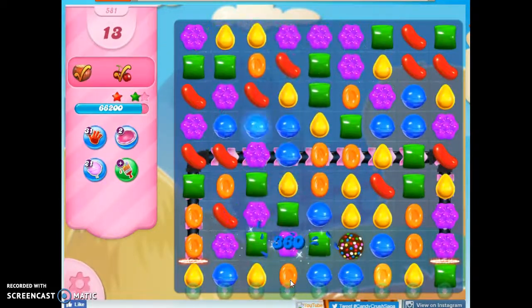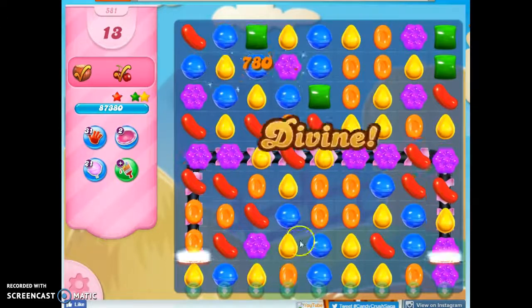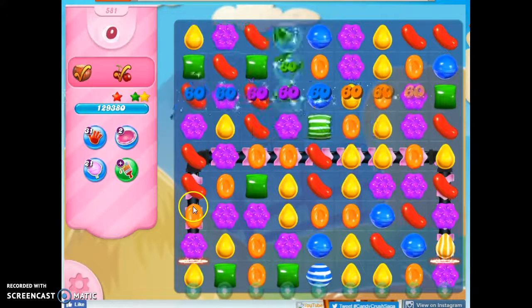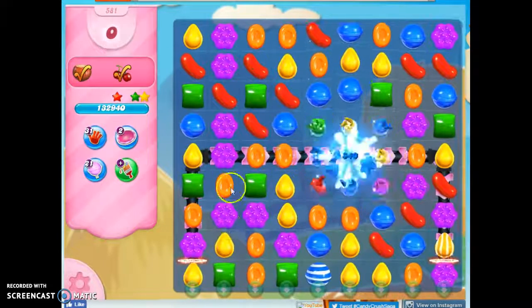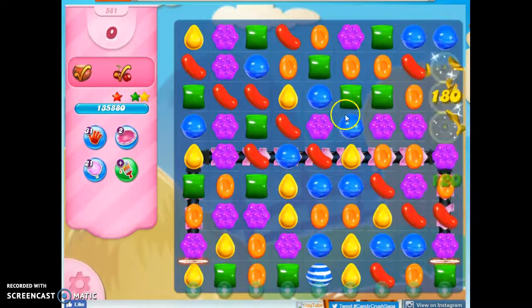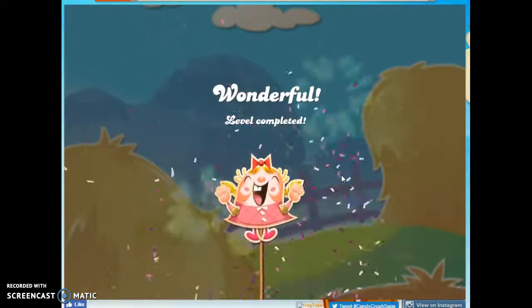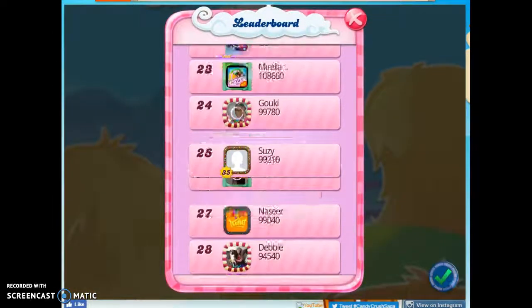I think this is a relatively easy level. The reason I lost the first time is I was too concerned about when the ingredients were going to come in, so I wasn't looking at the best opportunities. Also, I made a careless move that dropped an ingredient down in a bad spot and it just languished there — I didn't have enough moves to take it out. I also got more specials on the board this time, partly from paying more attention and partly from a little luck. If you'd like to see more videos, you can subscribe. Put any questions in the comment section, and as always, thanks for watching.